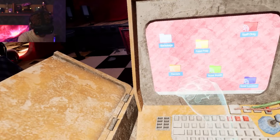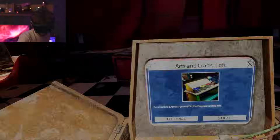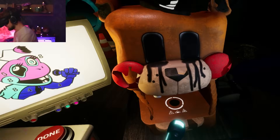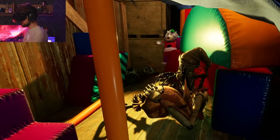One more thing I want to check out is Backstage — Arts and Crafts Loft. That's what I wanted to see. Oh wait, this place is dark. But I can take my flashlight with me, so I think we should be fine. Can we charge it anymore? No. Oh no, my flashlight — I can't take it with me.